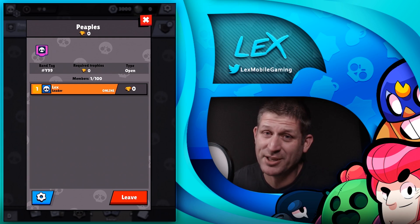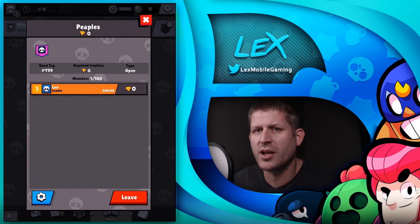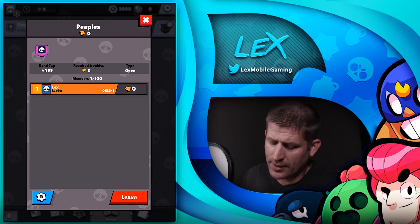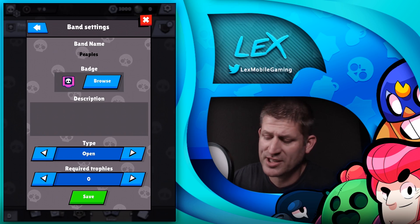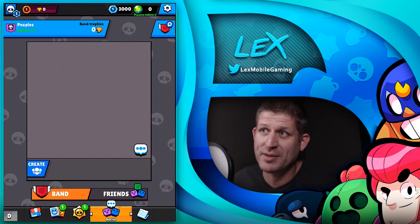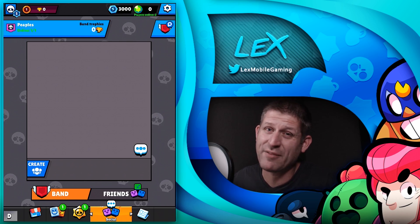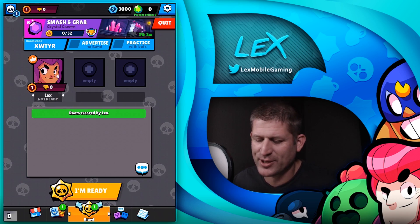Let's jump over here — this is the new band screen. You can see it shows who's online, and it also tells you when the last time that person logged in was — it only shows up to 30 days. The normal screens look pretty similar to what you're used to, just a different aesthetic. There's new music as well. You can view other people's profiles, and when somebody talks you can click on their name to view their profile — we've been wanting that for a long time.